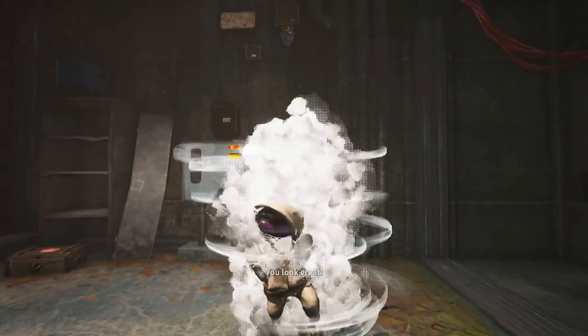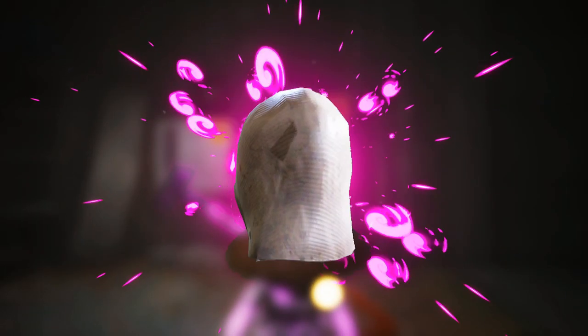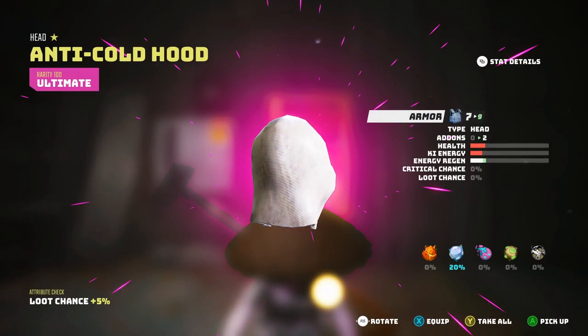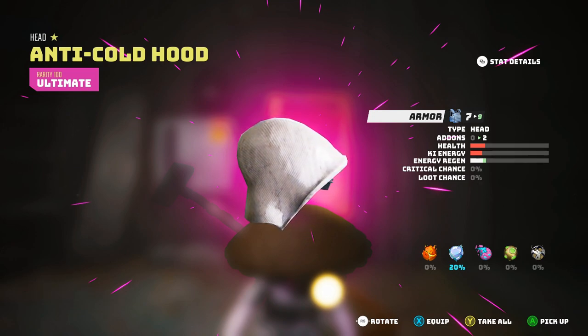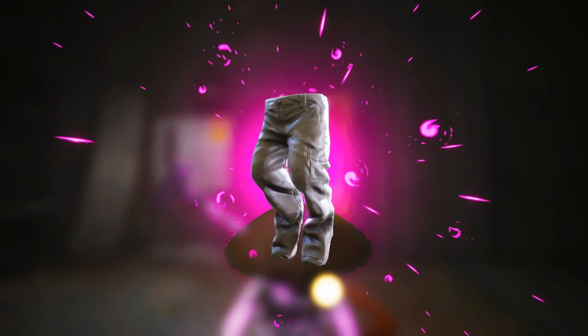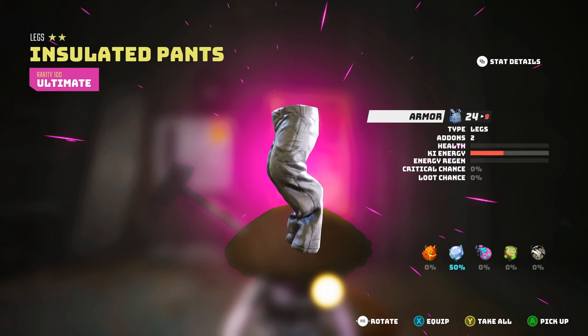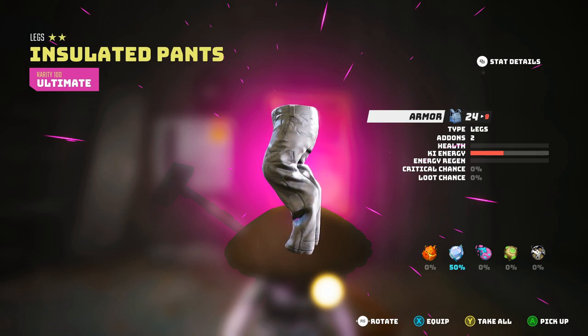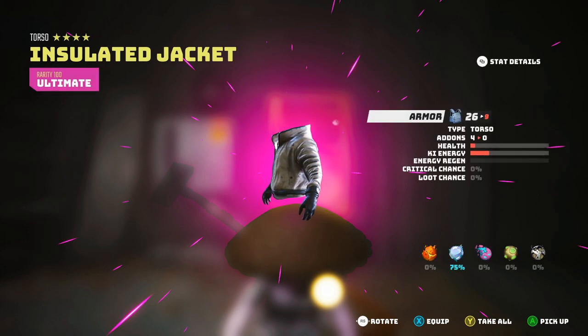All the pieces are ultimate rarity, and they'll make you resistant to cold. The anti-cold hood is ultimate rarity — stats are meh, but it gives 20% cold resistance. The insulated pants, also ultimate rarity — stats are pretty bad, but it gives 50% cold resistance. And the ultimate rarity insulated jacket — stats are also pretty bad, but it has 75% cold resist.